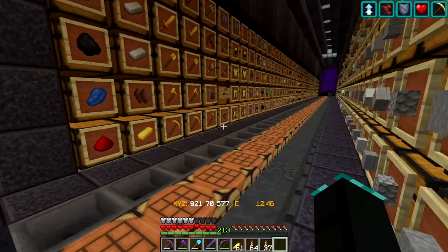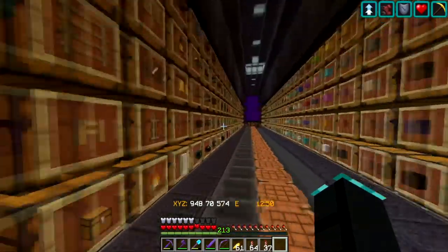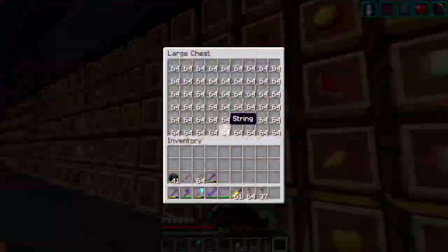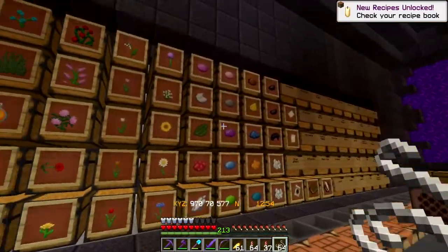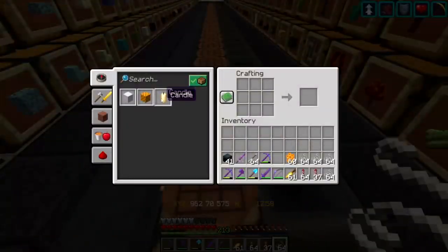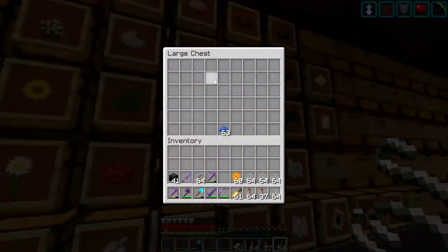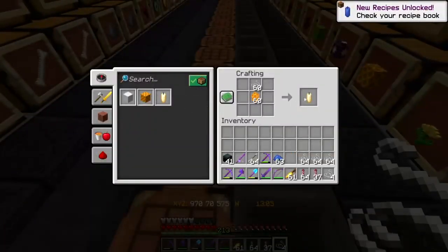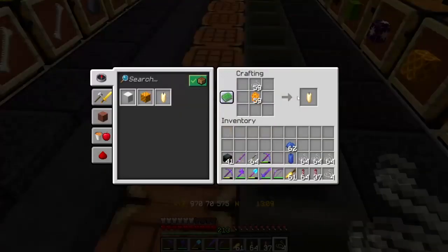One of the first things introduced into this update is candles, and those I can actually make without exploring. We're going to need to grab some string and then I need to grab some honeycomb. I have a little bit here and more in the basement. Candles — that is sick. This is the part I didn't look up: how do I color them? Do I have to add color? Oh, I do this and then I add the color. Okay, so let's just make a bunch of candles.